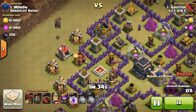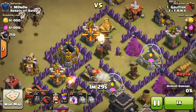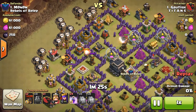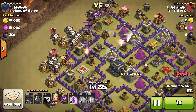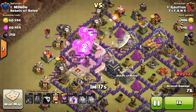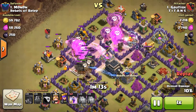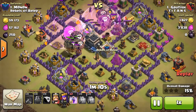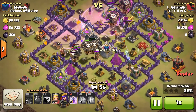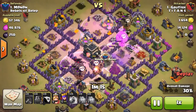Now it's time to deploy the Lava Hounds over this air defense and this air defense. I have deployed all of my Balloons after the Lava Hounds. Now it's time to use the Rage Spells one by one. Note that first we need to destroy minimum two of the air defenses, otherwise you can't do a LavaLoon attack.